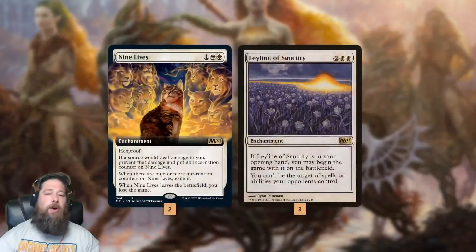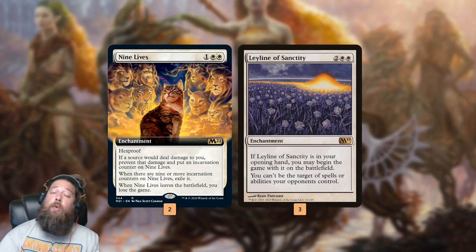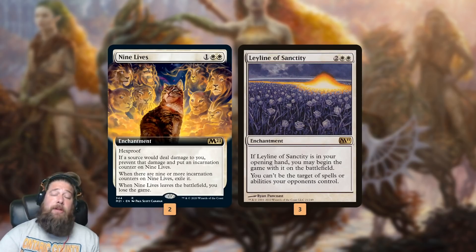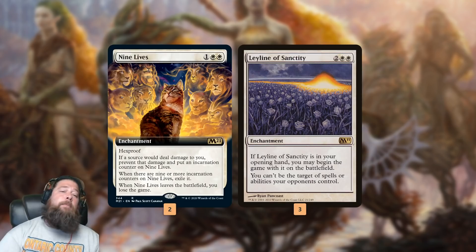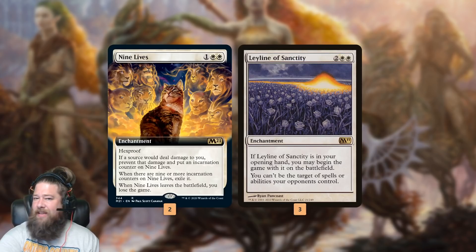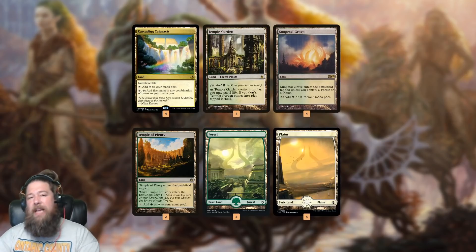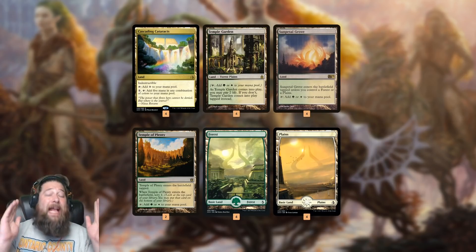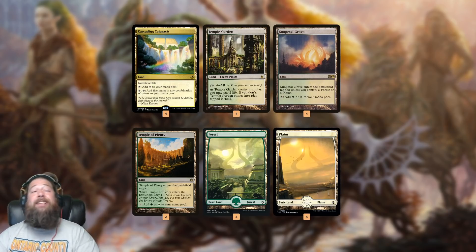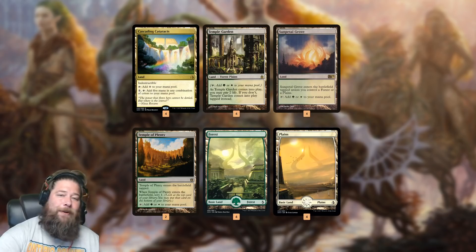On the sideboard, 9 Lives is actually pretty cute with our main lock. Remember, Quarry Hauler can remove any kind of counter from any permanent when it comes into play. So if we get 9 Lives down and keep blinking Quarry Hauler with Emiel, we can just keep removing counters from 9 Lives, making ourselves semi-infinite — another way we can avoid dying once the lock is set up. Leyline of Sanctity handles burn and discard spells. Mana base-wise it's mostly common fixing, although Cascade of Cataracts is actually pretty sweet because it's indestructible — it's a land that survives our Fall of the Thran lock and helps us break the symmetry so we have mana when our opponent does not.